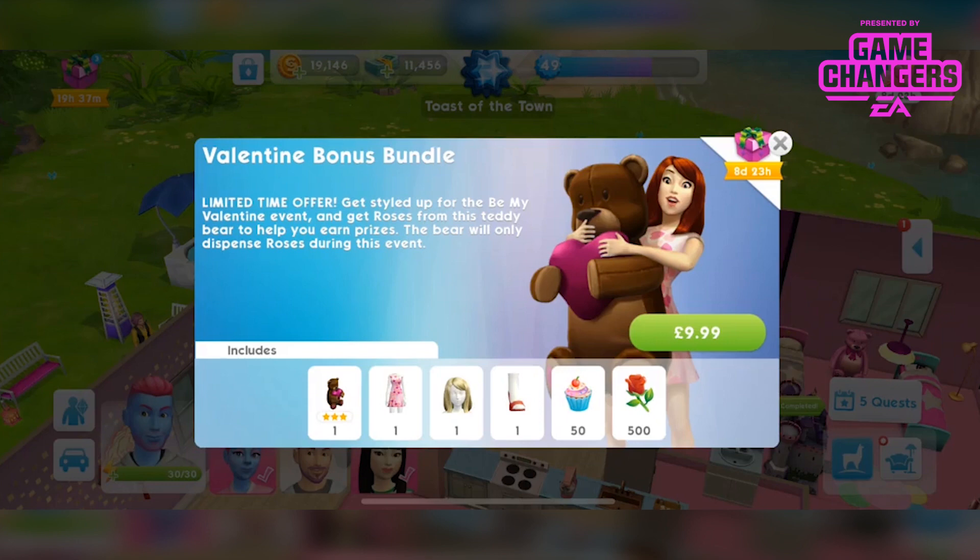In this video I would like to show you the contents of the Valentine Bonus Bundle, which is a limited time offer. This popped up in my game yesterday — says available for 9 days, so it'll be 8 days now. It says: get styled up for the Be My Valentine event and get roses from this teddy bear to help you earn prizes. This bear will only dispense roses during this event. I didn't realise that this bear actually gave out roses as well.